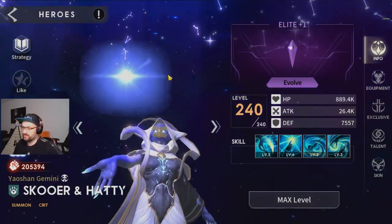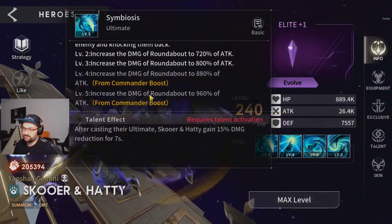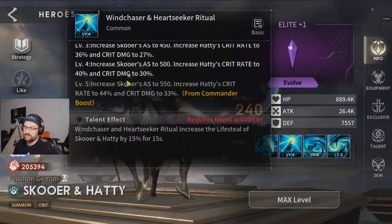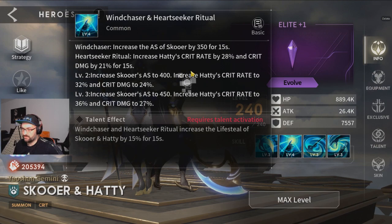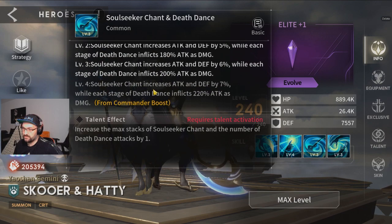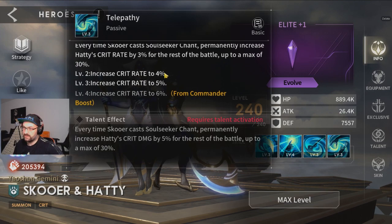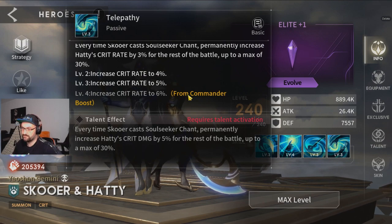For Skur you definitely want to have plus one all skills. You get more damage on his ultimate, more crit rate and crit damage, and you boost your team a little more — increased attack and defense for the team, plus a crit rate boost.